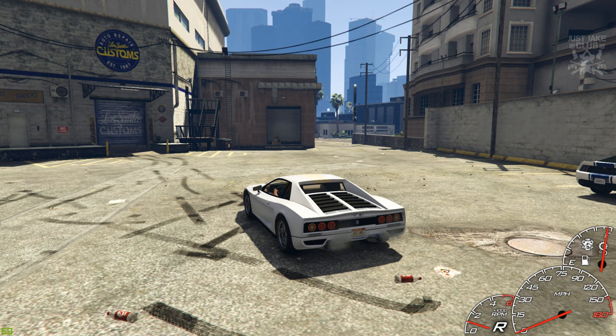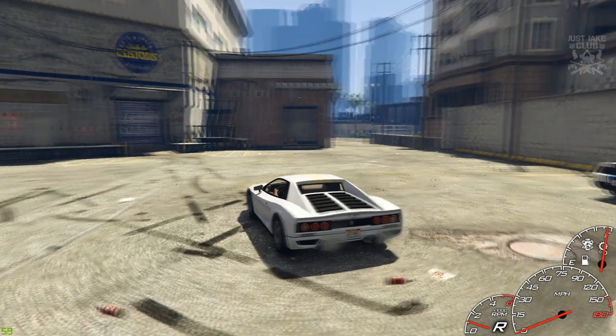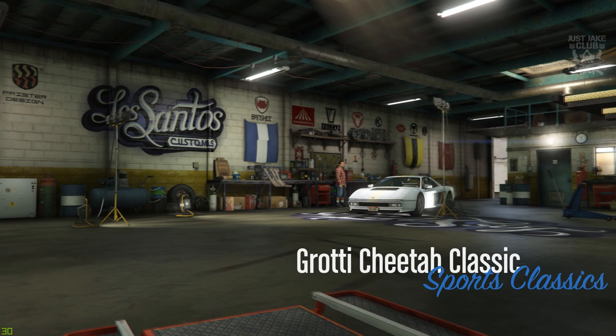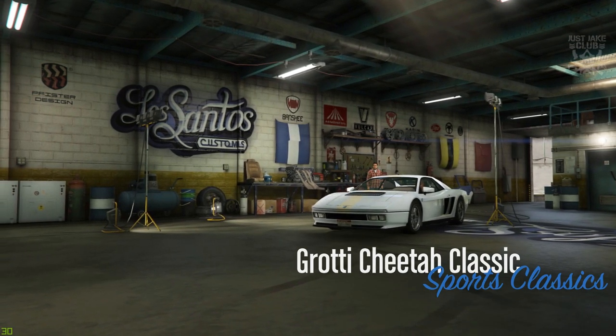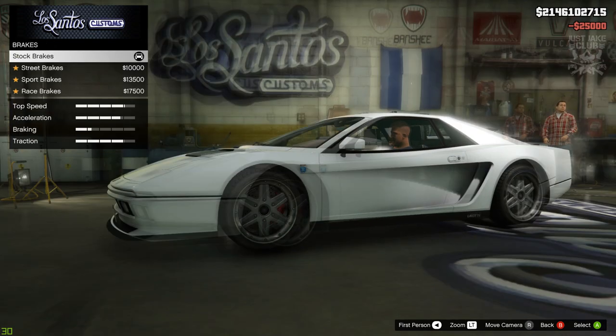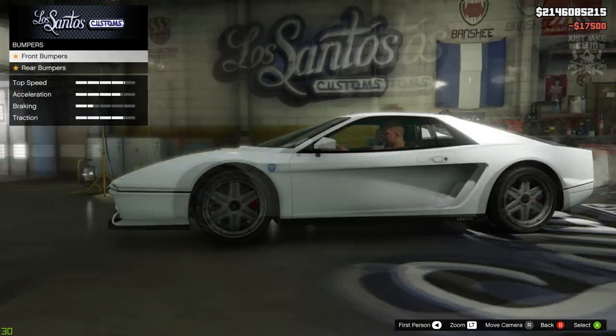So if you want to follow me on this build, go and purchase yourself a Grotti Cheetah Classic, take it back to LS Customs and I'll show you how to do the rest. As you pull into LS Customs, the Grotti Cheetah Classic is in the Sports Classic category. We're going to start this build with 100% body armor, then we're going to go to the brakes and get the race brakes.